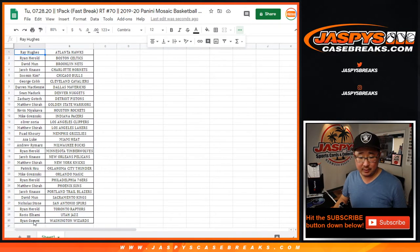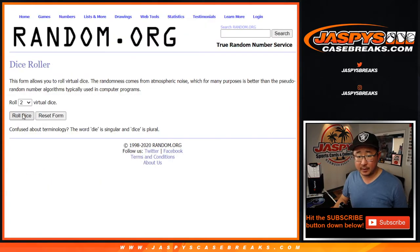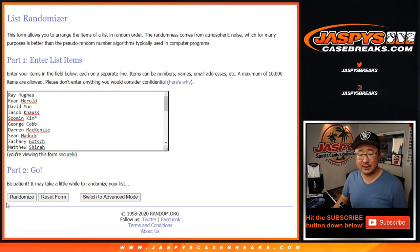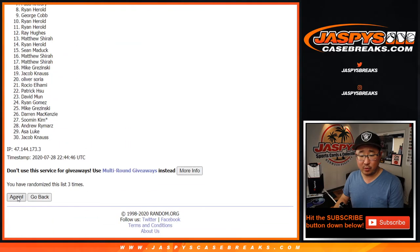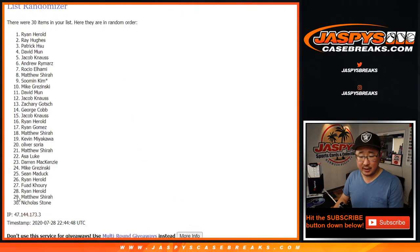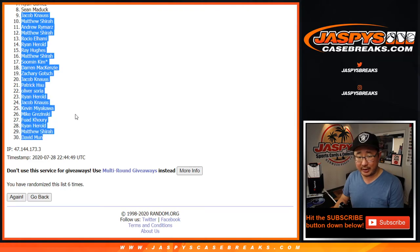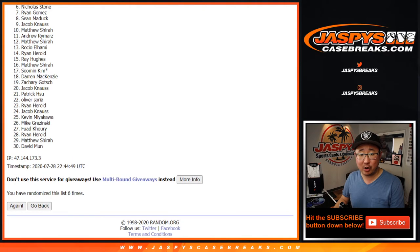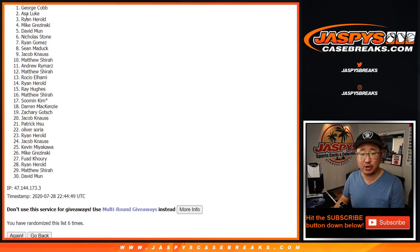Top 8 will get mixer spots. Top 8 after 6 — five and a one, six times. From 9 down to 30, sorry, we'll get them next time. But from 8 and up: Sean, Ryan Gomez, Nicholas Stone, David Munn, Mike, Ryan H, Asa, and George.